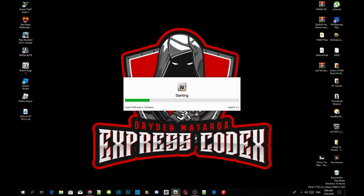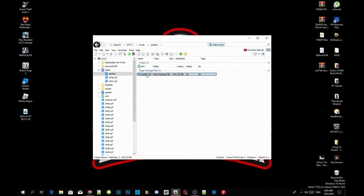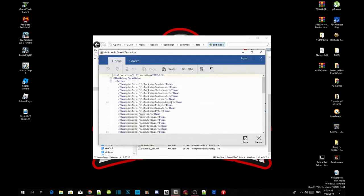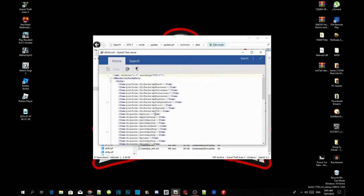Open up your OpenIV, then go to Grand Theft Auto V Windows. Wait for a few seconds — it depends on your PC performance. Click on Edit Mode, select yes, go to Mods, go to Update, go to update.rpf, go to Common, go to Data, and scroll right down to the bottom until you see drclist.xml. Hover over it, right click and edit, then scroll to the bottom and paste the code there. I already have one there so I'll just paste it down the bottom and save it.